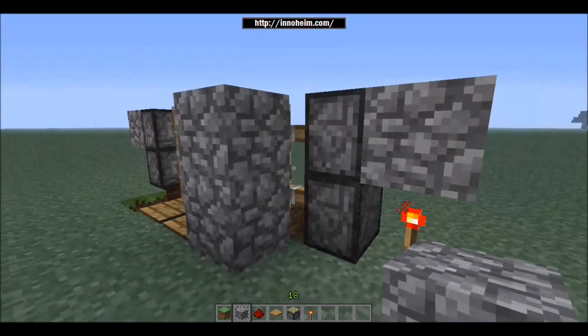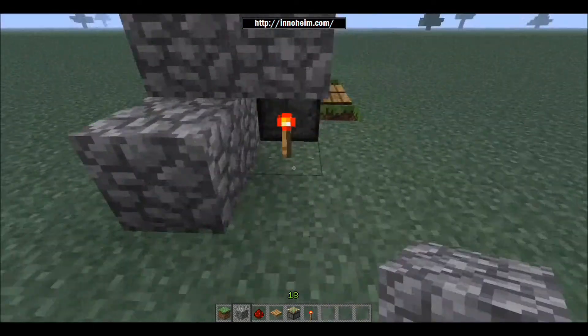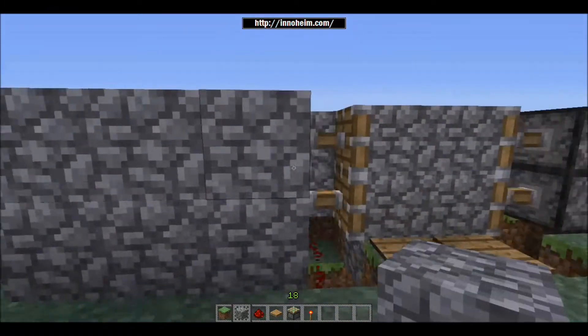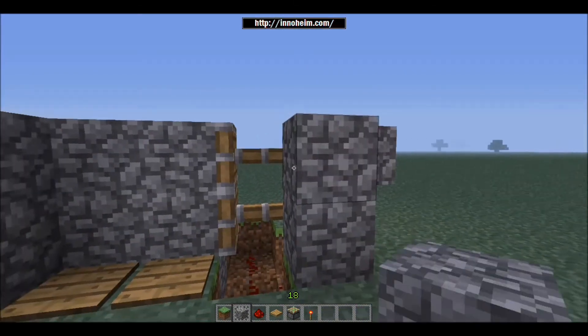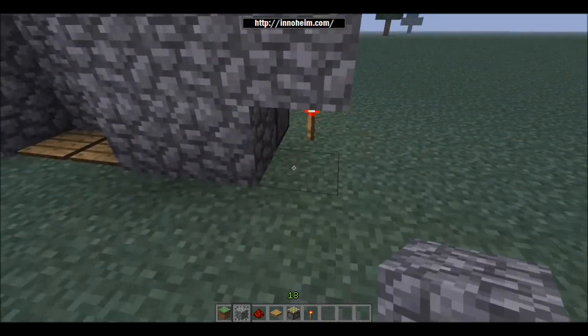Now I'm just going to cover it up so it looks a bit cleaner — making a wall all the way around it. I like this method because it's one I came up with myself, and it's probably the quickest and easiest way to get an opening door like this using redstone. I'm just covering up all of these bits here so it looks a little bit neater.